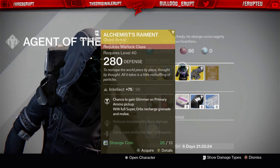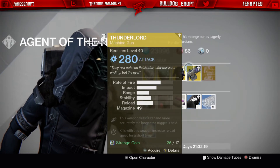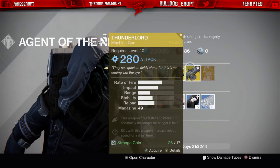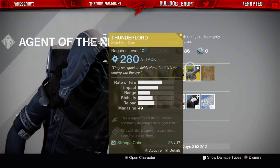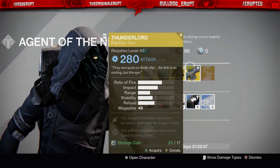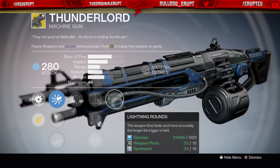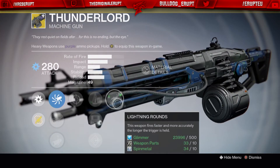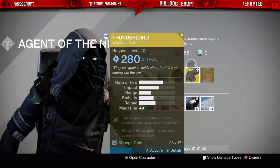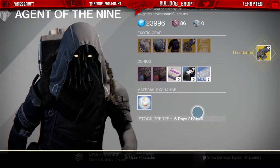This week's weapon, and I've been seeing this in so many videos, is the Thunderlord machine gun at 280 light as they all are with Xur. The perk is: this weapon fires faster and more accurately the longer the trigger is held, and kills with this weapon increase reload speed for a short time. The intrinsic perk Lightning Rounds also makes it fire faster and more accurately. I'm most definitely going to buy this — so let's go ahead and acquire the Thunderlord.